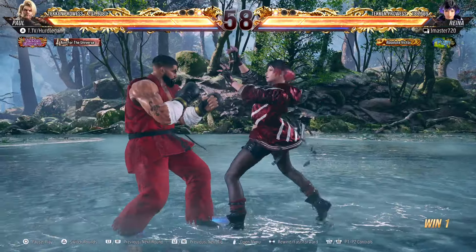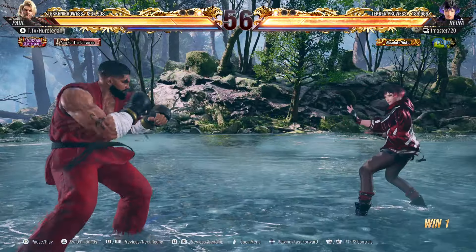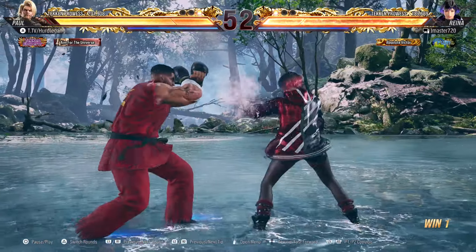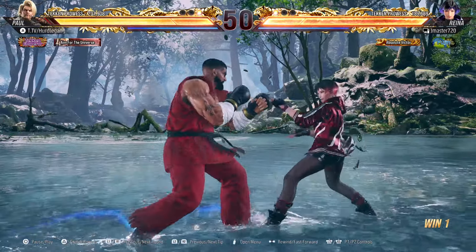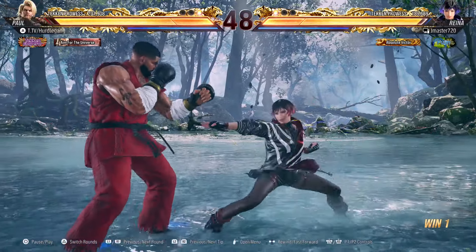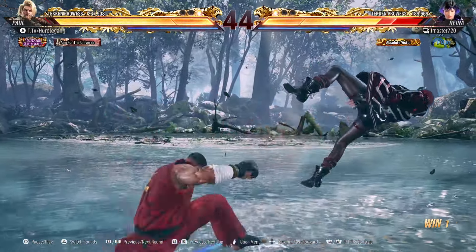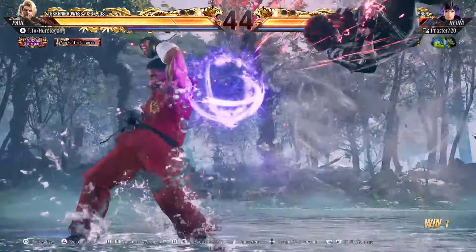Yo guys, your boy Hurdle Gang here. Pretty quick video — I just wanted to show off one of my favorite setups that I kind of learned from Tekken 7, following Paul's down forward one plus three grab. Basically, the idea behind this setup is you want to do the down forward one plus three grab three times before doing your shredder kicks.